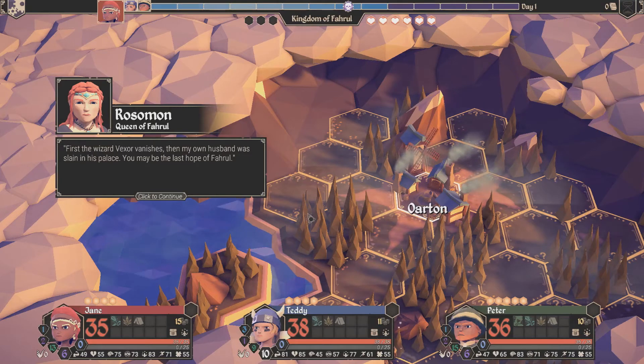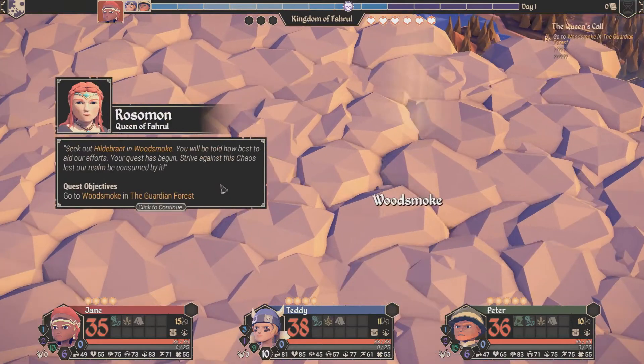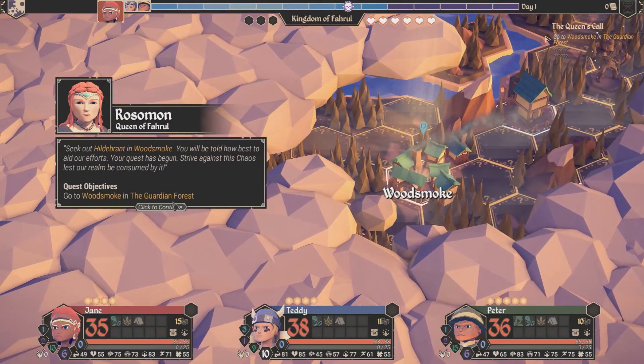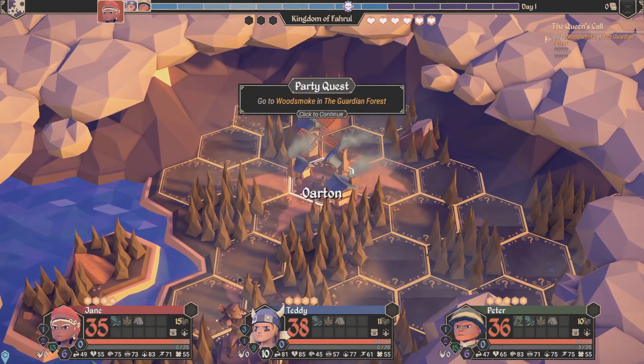Rosamund, Queen of Farul: 'First the wizard of Vexor vanishes and my own husband was slain in his palace. You may be the last hope of Farul. Seek out Hildebrandt in Woodsmoke — you will be told how best to aid our efforts. Your quest has begun. Strive against this chaos lest our realm be consumed by it.' So now we get a quest objective to go to Woodsmoke in the Guardian Forest.